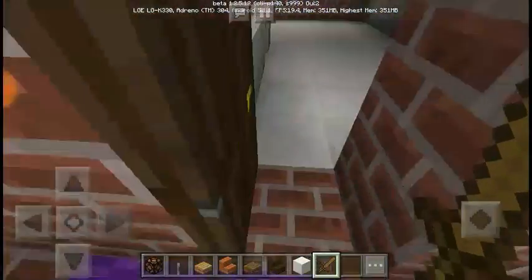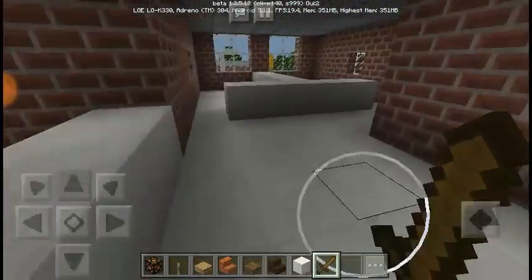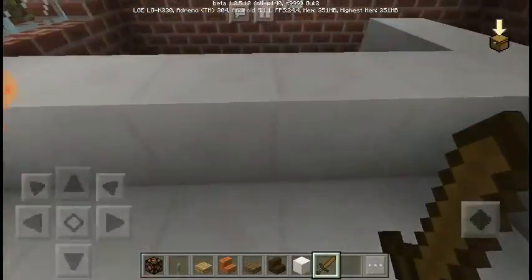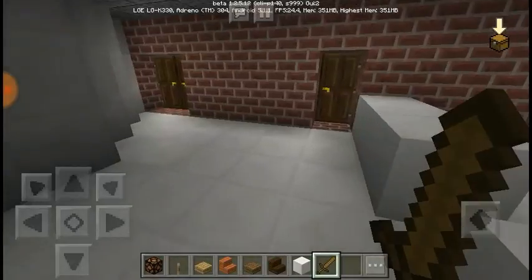And the office over here — I laid the base of the walls. This is going to be the principal's office right here. The assistant principal's office. I haven't been to the office in real life school very much, so I don't know what the office would look like for real.